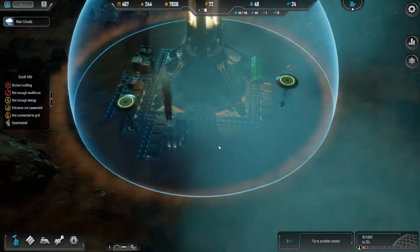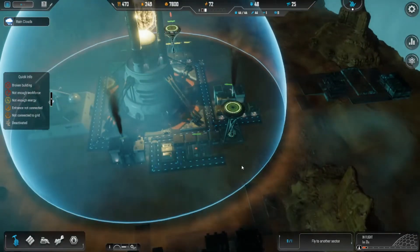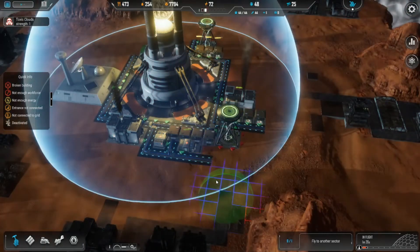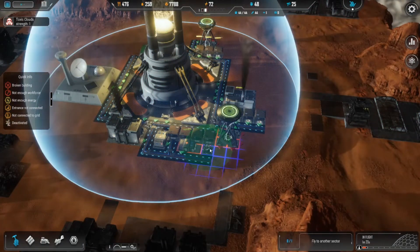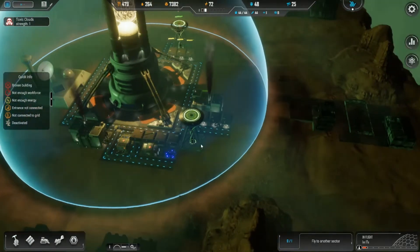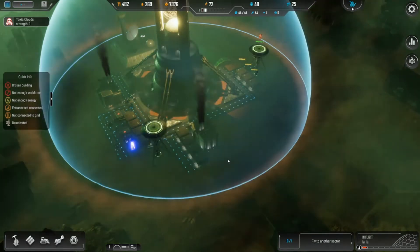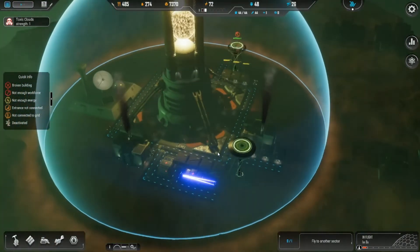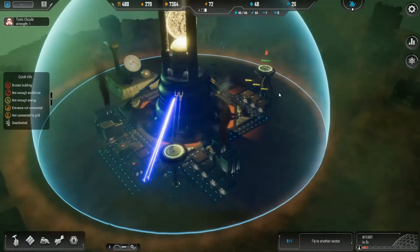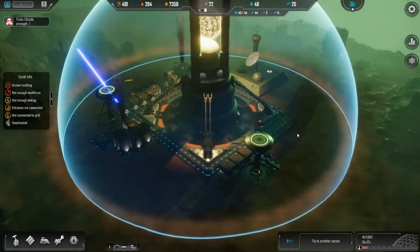How should we go about this? All the houses are right there. I want to build that small park for them. Man, that only covers a small amount — it only covers two houses. Build one, let's see what happens. This park shouldn't take any power or anything. This guy's still not working.